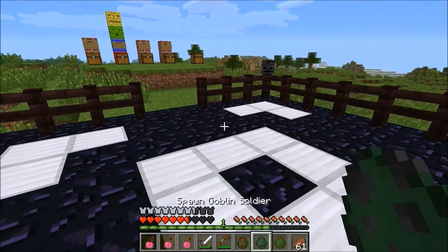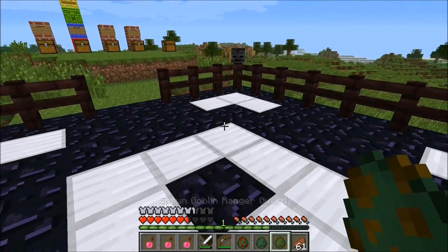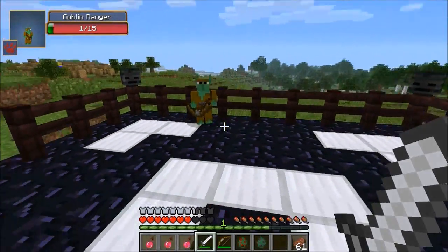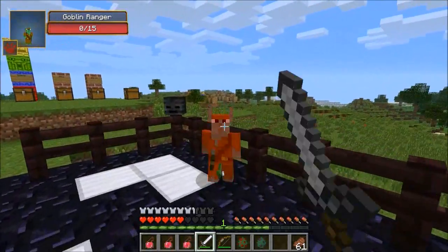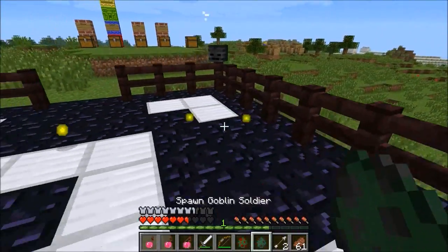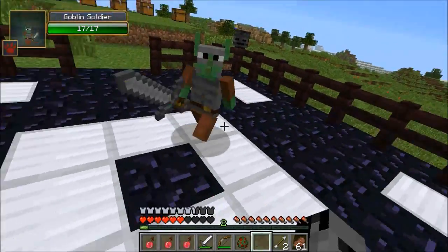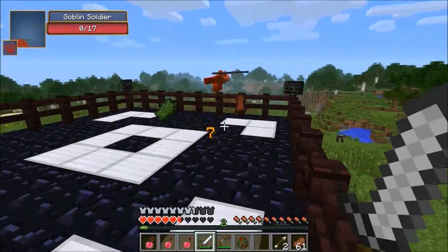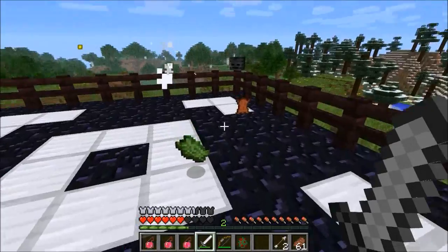All the next ones are actually pretty difficult. This one is the goblin ranger guard — they attack kind of slow though, luckily. He dropped some flesh and some arrows. And this is a soldier — I saw some of these in town. Not too bad, I almost knocked him out of the arena. He dropped some leather and some flesh.